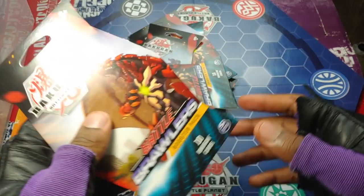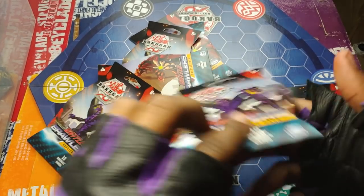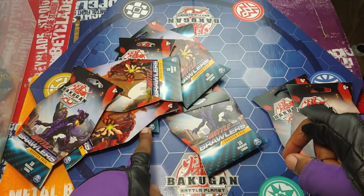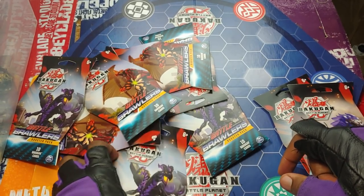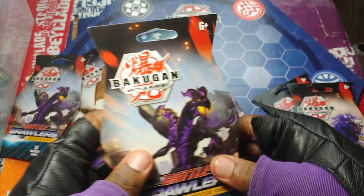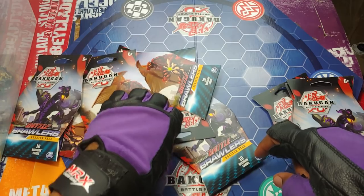Here we go. I'll get a Drago, I'll pick one Nilius, pick one Hydrus, and then I was gonna pick the next one randomly — I guess this one. This one looks interesting. I'm gonna fold the end of it — if this one has something awesome, I don't know, it just called to me. And then I guess this one right here.